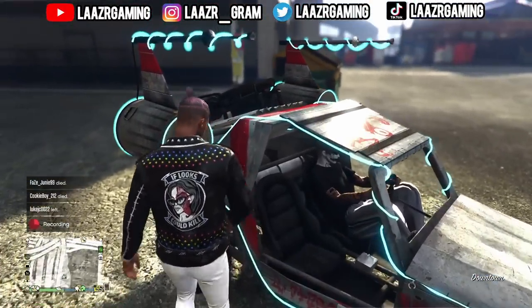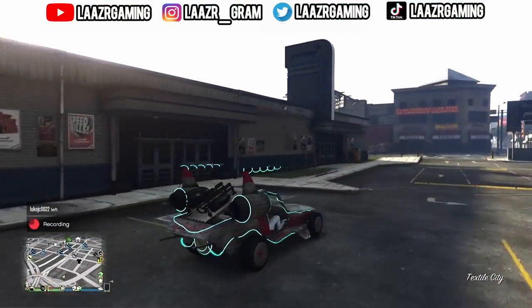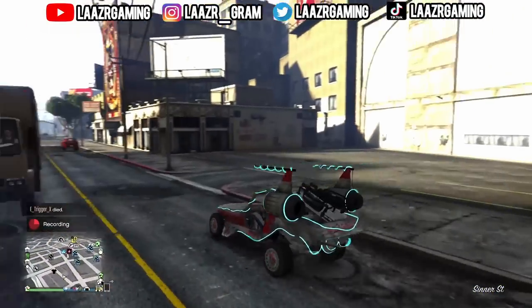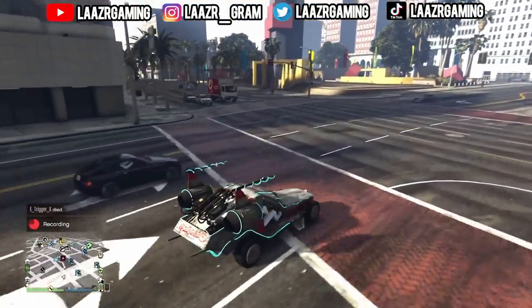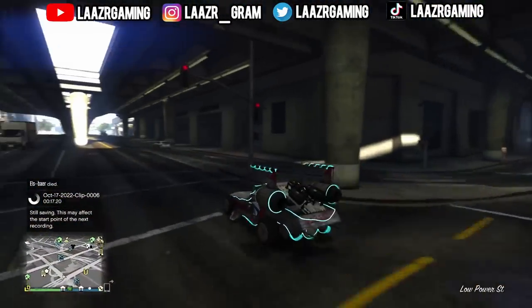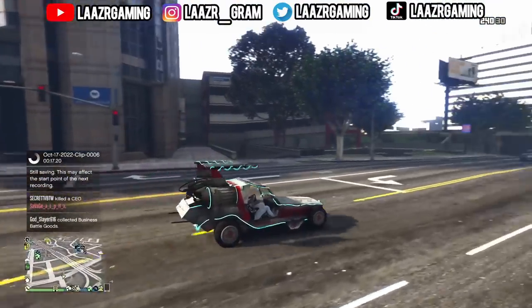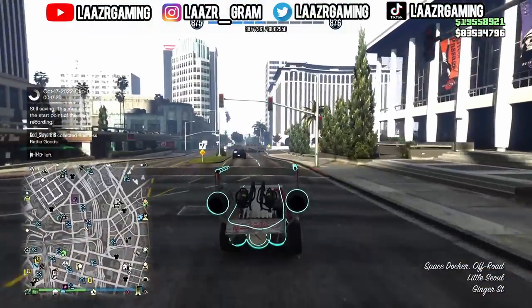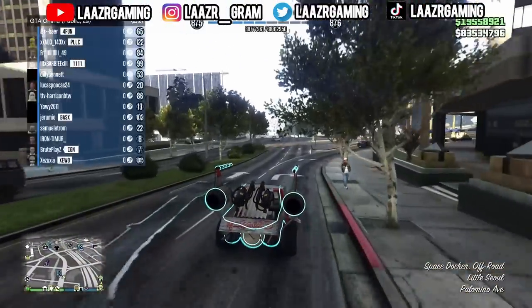Recently I came across a subscriber — shoutout to Hezen — who had all the Halloween content unlocked early. Rockstar Games also unlocked the Space Stocker for him. He can request it exactly like any Pegasus vehicle, getting it delivered to a location for use. As you can see on screen, recorded on PS5 current gen, he has the Space Stocker available as a personal vehicle. With this big UFO event going on, could Rockstar be releasing the Space Stocker as a purchasable vehicle?